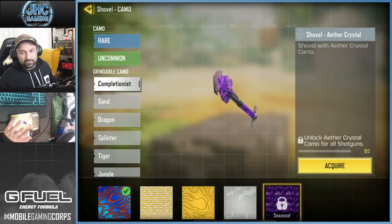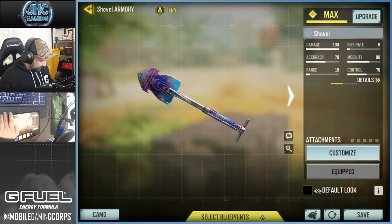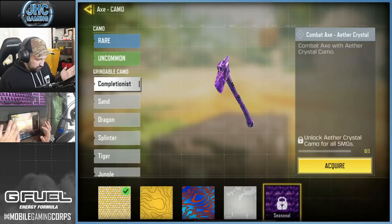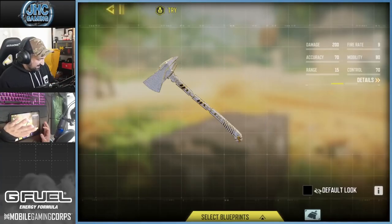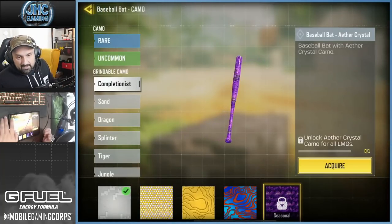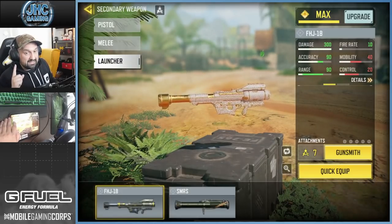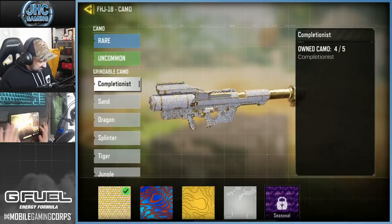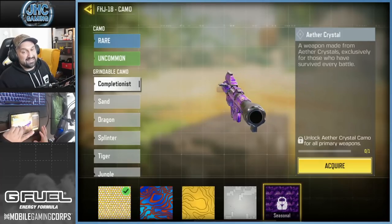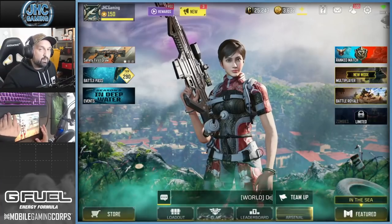The melee weapons work differently. If you get all your shotguns to Aether Crystal, you unlock the shovel — similar to how Platinum works in other camo systems. Getting all your ARs in Aether Crystal gets you a melee weapon, and the same for other categories: the axe is for all SMGs, the sickle is for snipers, the baseball bat is for shotguns. As for launchers, to get an Aether Crystal launcher you have to complete all your primary weapons first — which is insane, especially knowing this is a limited-time mode.